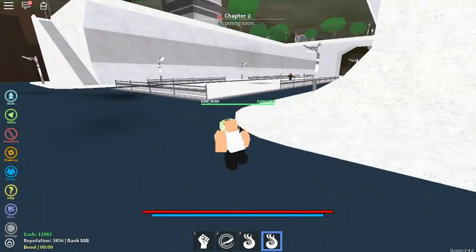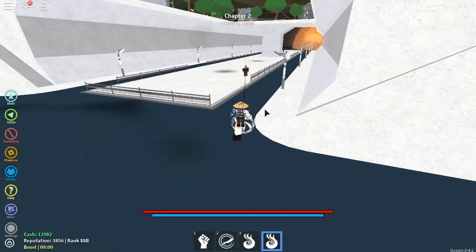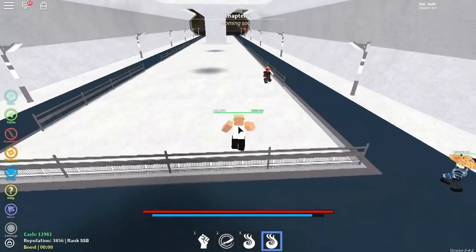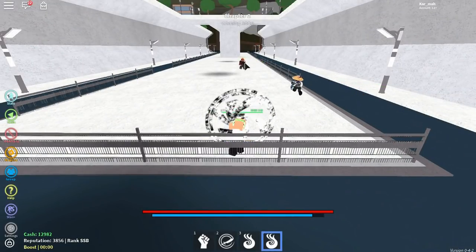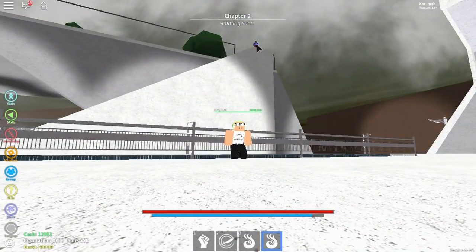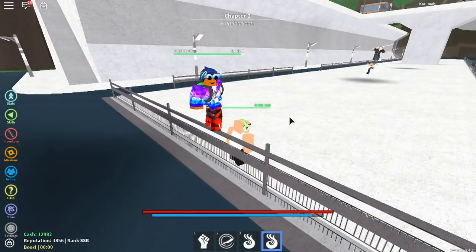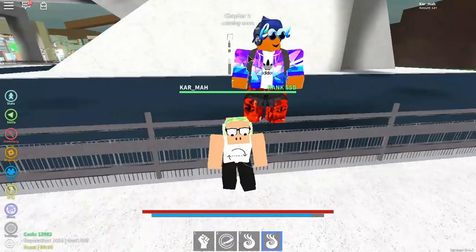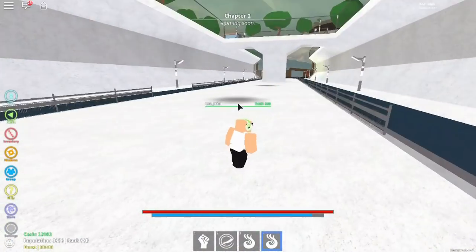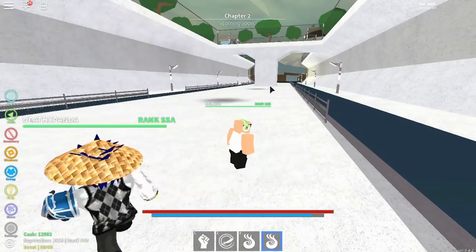Shadow doesn't have any movement ability like fire has flying or lightning has teleporting. But this first move is like a grappling hook — it goes far, goes through walls. It grabs that person, does damage, and pulls them to you. He's so cool! Basically you hit somebody, they come to you and take damage.